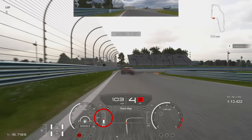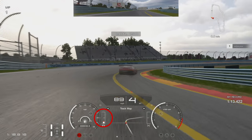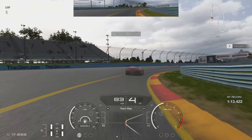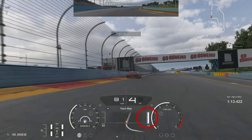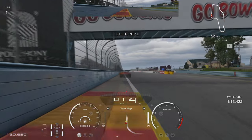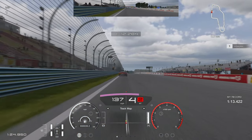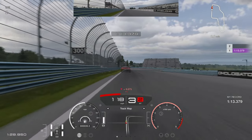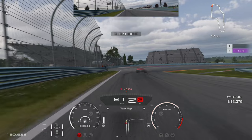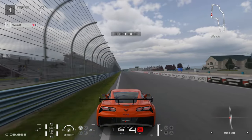Use some of the curb on the exit if needed — you can get the right tire on there. Then early on the brakes for the final corner, almost from the middle of the track, getting back over to the left. You want to get the car slowed down and narrow to the apex, going over the pit lane line and getting on the throttle as early as you can. Trail braking into the corner, onto the throttle as we're on the apex, then powering out to the finish line. We go over the line at 1:13.3 — not an amazing lap, done fairly quickly.